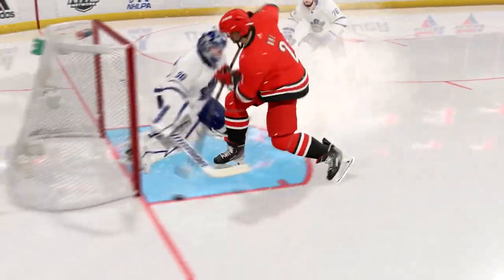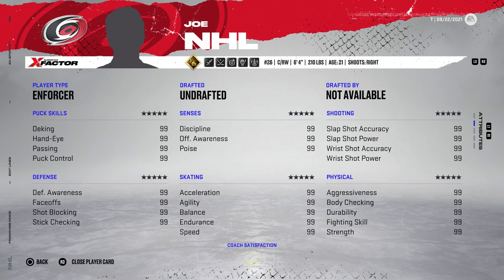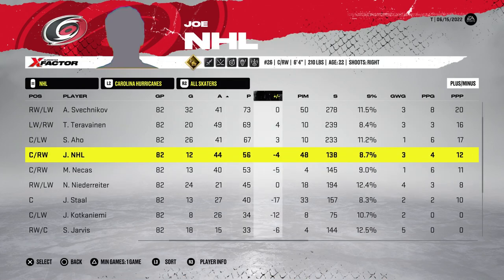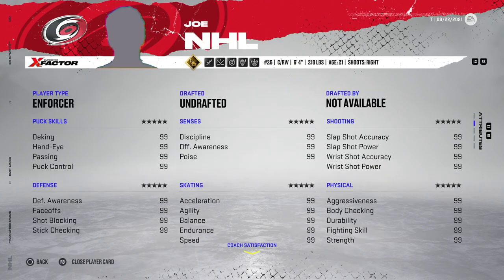For the first player type, I made Joe NHL an enforcer — a 99 overall enforcer with X Factor and all the abilities he could possibly have. Not a great year: Carolina finishes fifth in the Metro, we only get 56 points out of Joseph, and they didn't make the playoffs. The Hurricanes finished 12th in the entire league.